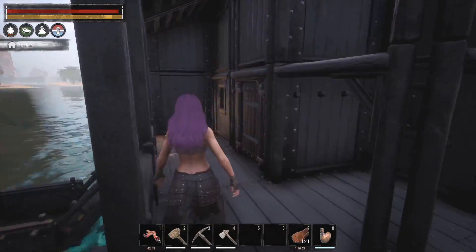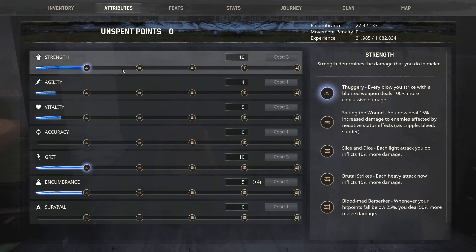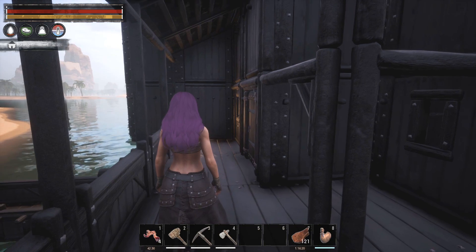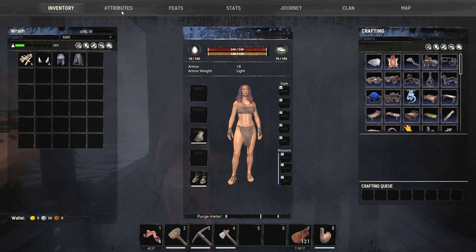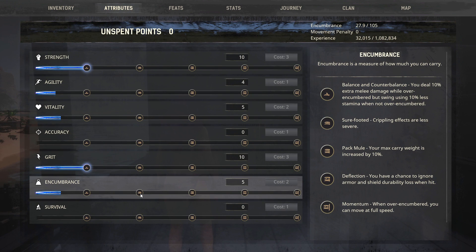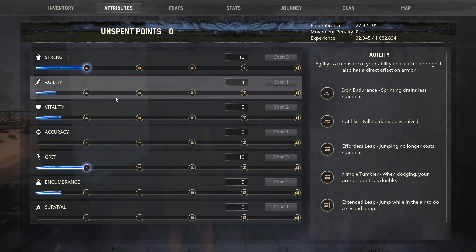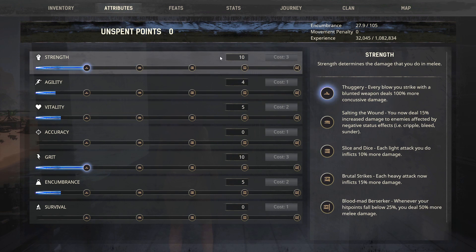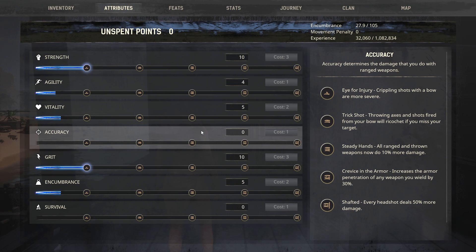Let me get up here so I don't get attacked by any more crocs. As far as attribute points, grit and strength are my priority. I put five points into encumbrance and I'm getting a plus four because the armor I'm wearing gives an encumbrance boost. If I actually take off this armor — no more plus four. So there's a good reason to make armor, and certain types of armor will give different pluses to different attributes.